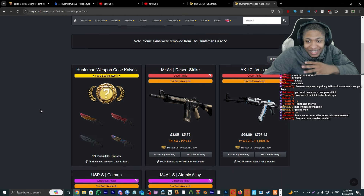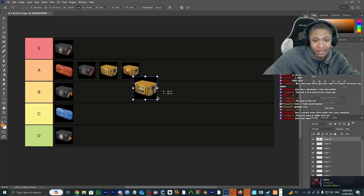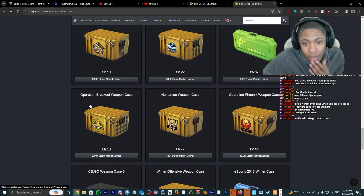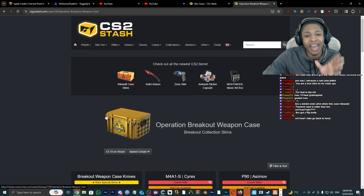Huntsman Weapon Case — personally it's not my favorite. One of the best skins out of this case is the AK Vulkan. I'm gonna have to give this a B tier. You guys can hate on me all you want, it's not my favorite personally. B for doo-doo.